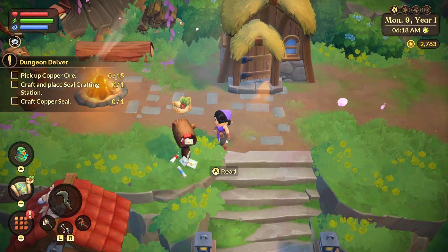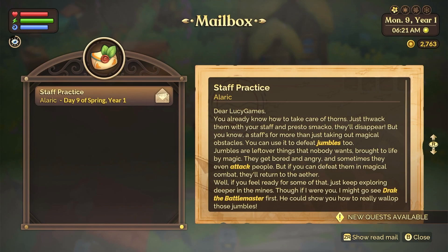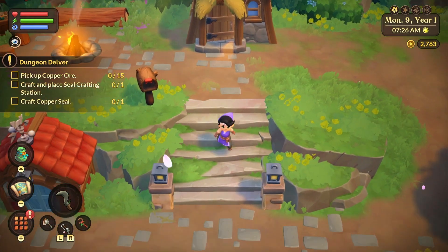I had to redo the day because I was up late trying to get stone and stuff to craft the seal station. There's a letter: 'Dear Lucy Games - you already know how to take care of thorns, just whack them with your staff. But a staff is for more than just obstacles - you can use it to defeat jumbles too. Jumbles are leftover things brought to life by magic - they get bored and angry and sometimes attack people. If you can't defeat them, they'll return to the other well. Maybe go see Drac the battle master first.'